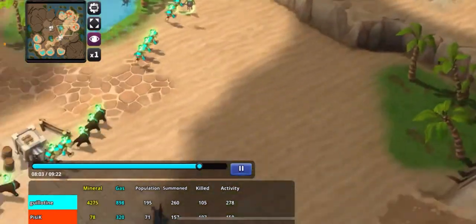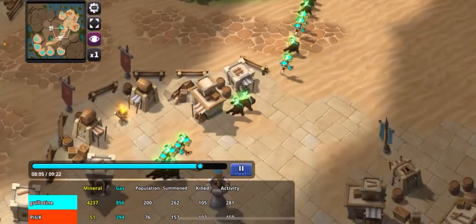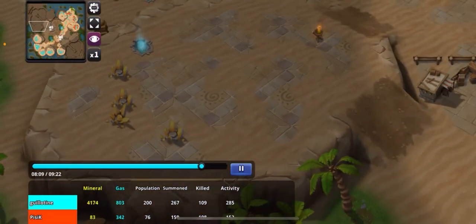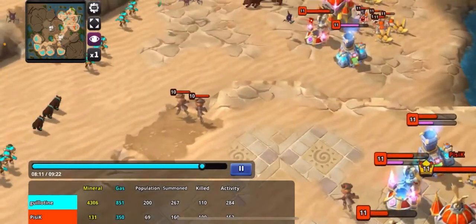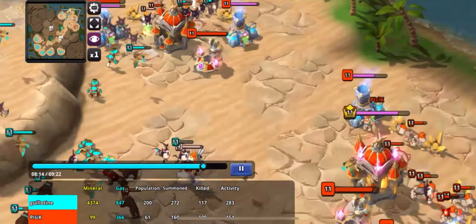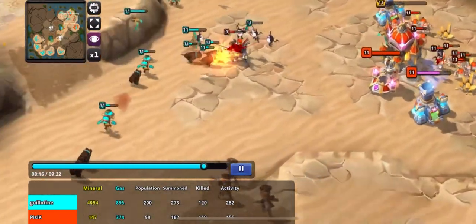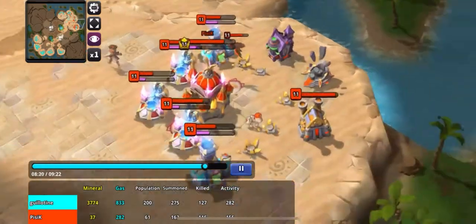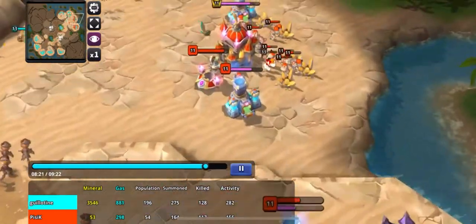I'm going to continue to keep sending units and keep growing my base. I'm about to go for base number six. I'll just keep fighting and keep attacking money — anytime some units pop out, I'll take them out. Good game, Pisek — he ends up fighting until the bitter end. Gotta love him for that.